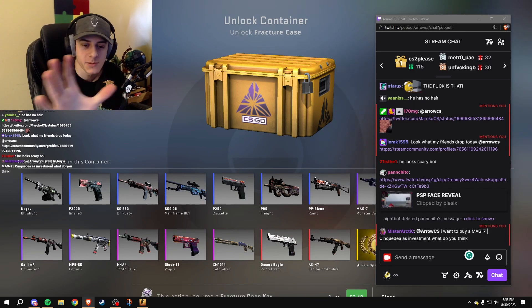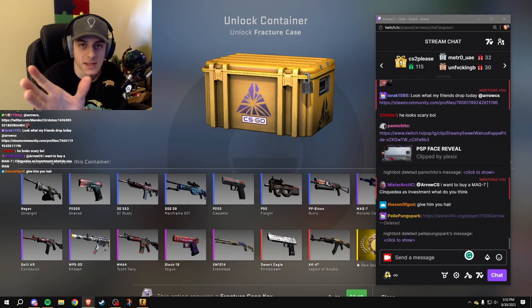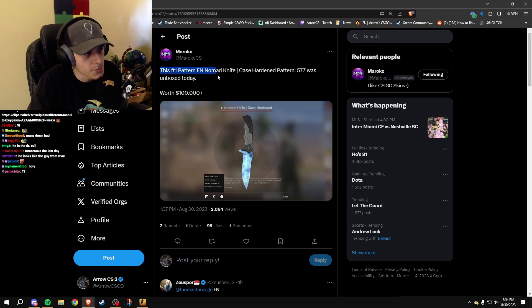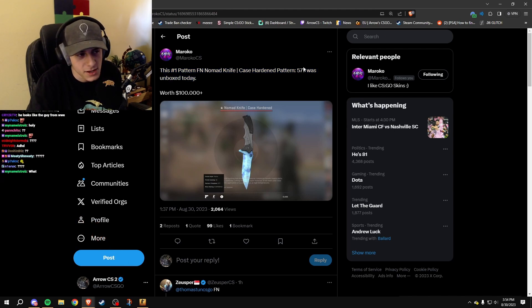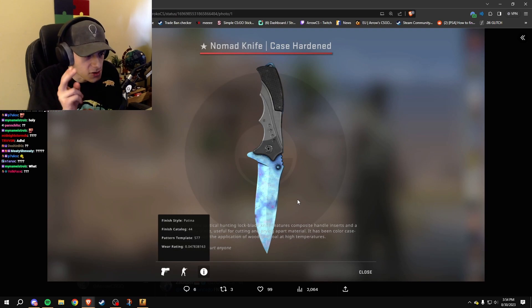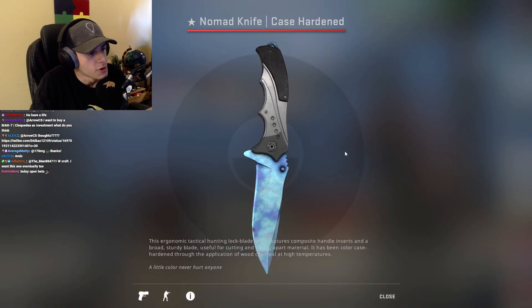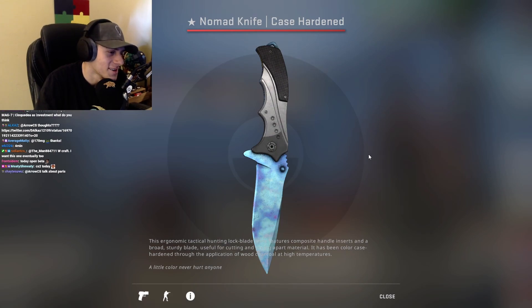The largest news of this whole month, and it's the last day of the month. The absolute dream knife was just unboxed today — the number one pattern, nomad knife case hardened, pattern 577, in factory new condition. There are nine in total, and only one in factory new.